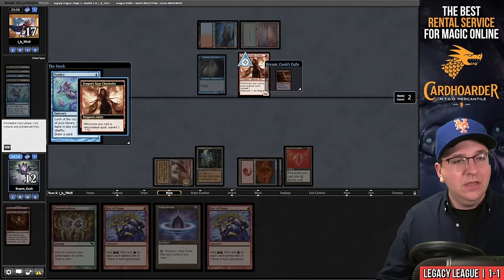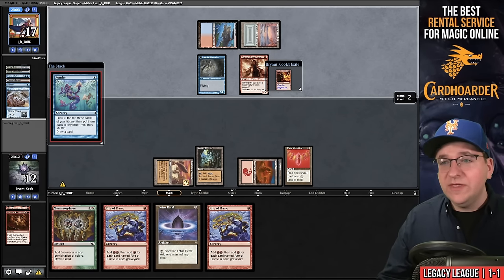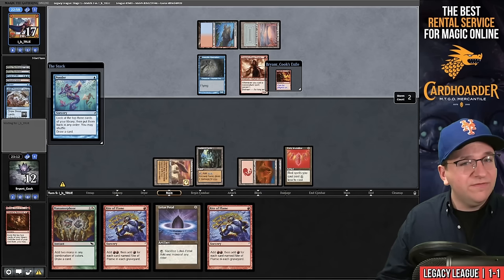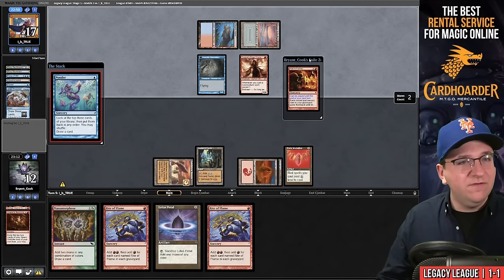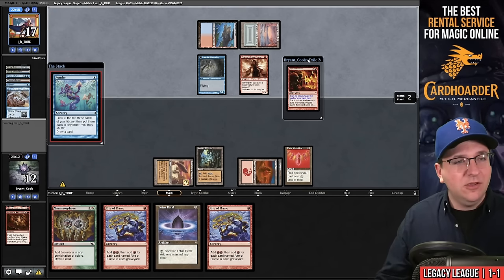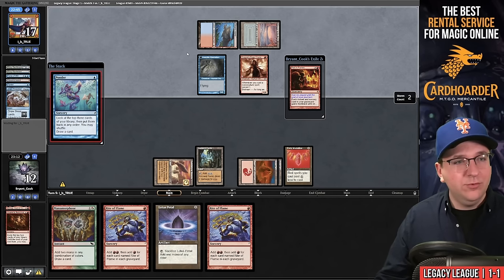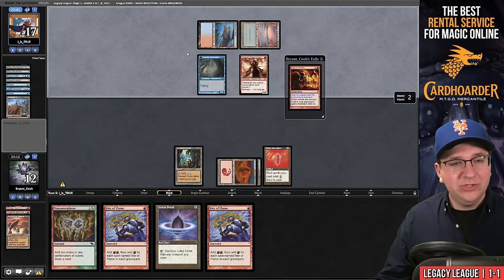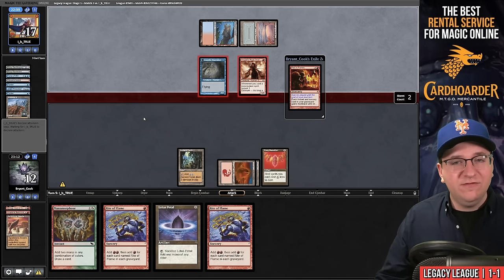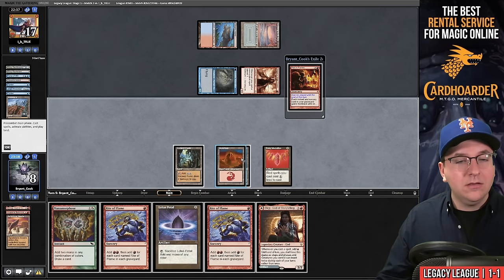We play Ren's Resolve, then Past in Flames and Ruby Medallion — let's play Ruby Medallion. It resolves. Channeler did not become delirious on our end step. If our opponent had found delirium and Lightning Bolt, that would only be nine damage and not lethal. I chose not to tap Ancient Tomb because if they had end-step Orcish Bowmasters plus Lightning Bolt we could theoretically die. Another Ponder for them. This is exactly the kind of matchup where Bonus Round looks embarrassing — and we have Past in Flames versus a blue deck without Endurance.